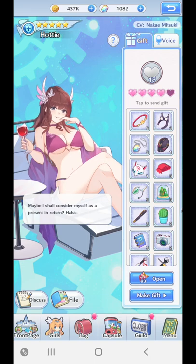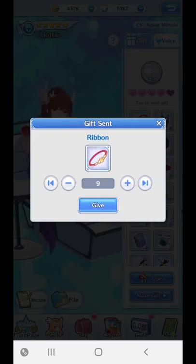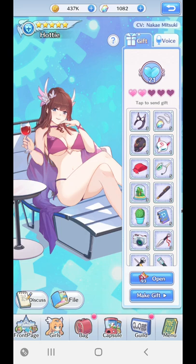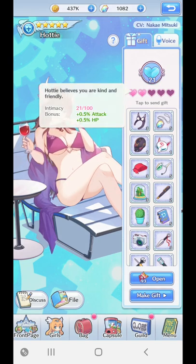You just keep boosting it up, and as you boost it up, the large heart here becomes a higher number. And as it goes up, you'll notice that the intimacy level also goes up. With that, you also get bonus attack and HP — and that's what you really want. I'm going to give her some ribbons because those are what she likes. As you can see, it's gone up to 21. That large heart also changes colour and animation as you give her more gifts. As the intimacy is at 21, she has 0.5 in attack and also 0.5 in HP.